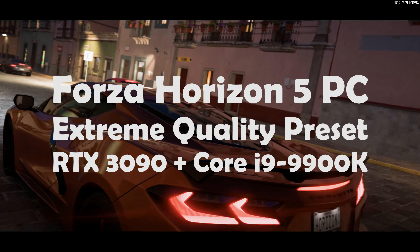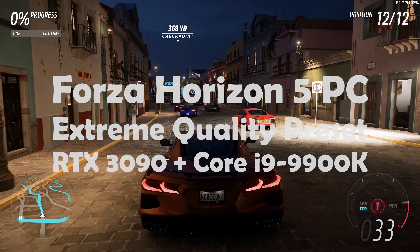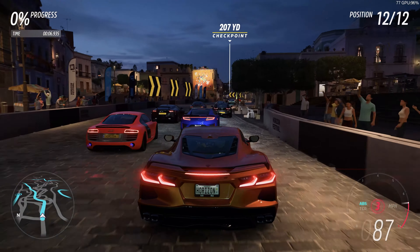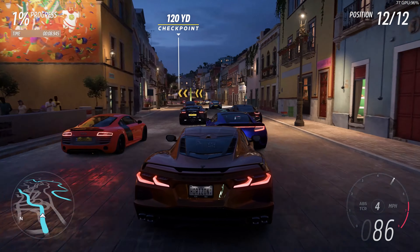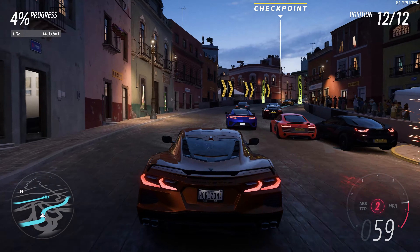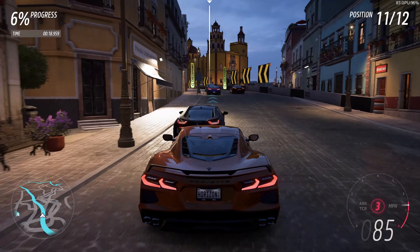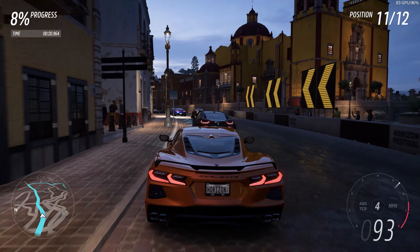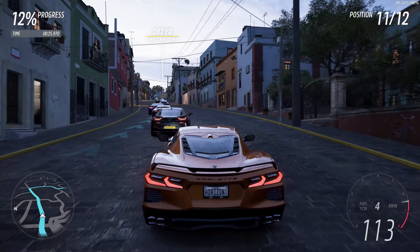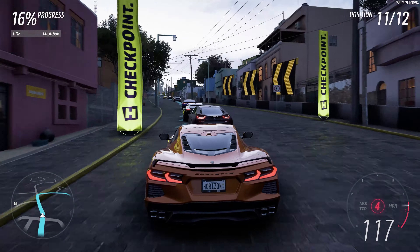Hi, this is Jared Walton with Tom's Hardware and today I am looking at Forza Horizon 5 running on the PC. I'm going to show the benchmarks of what's going on and what it looks like. We're running on an RTX 3090 with a Core i9-9900K, 32 gigabytes of DDR4-3600 CL16 memory, and a 2 terabyte SSD.